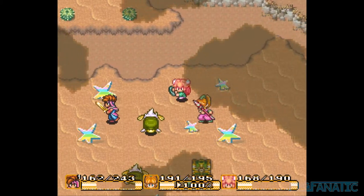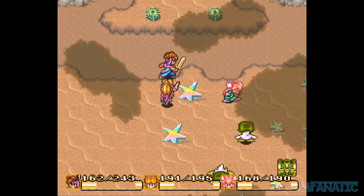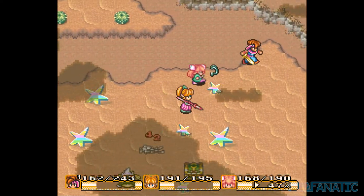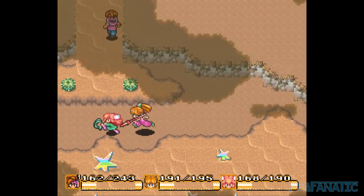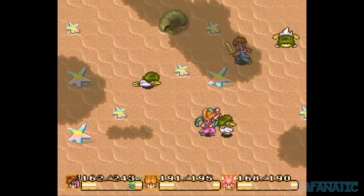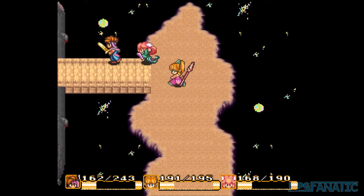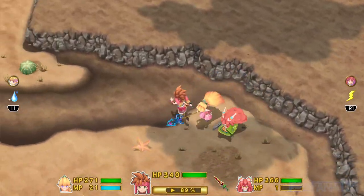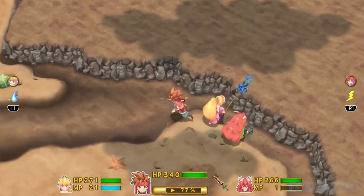On the SNES, you were able to reach Charon's ferry before you got flamey. If you try to go directly from the desert, the sands will push you back. But from the right side, if you run diagonally to the top left, you'll be able to run past the sands and reach the ferry. Unfortunately, you still can't reach the Moon Palace early. This was fixed in the remake so that the sand will properly push you back from all angles.